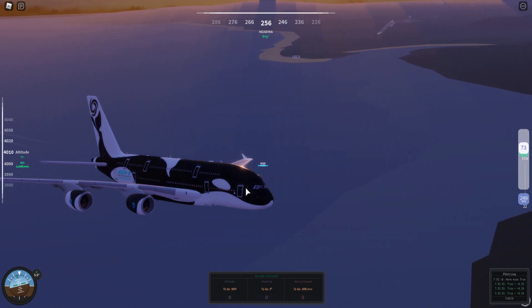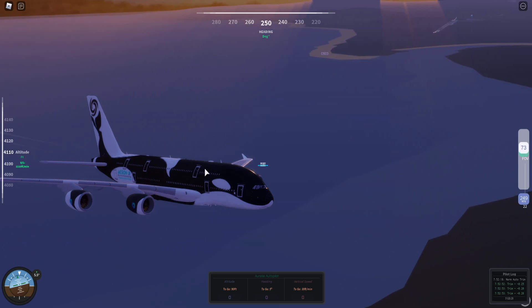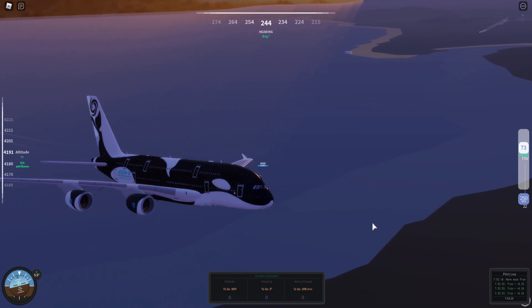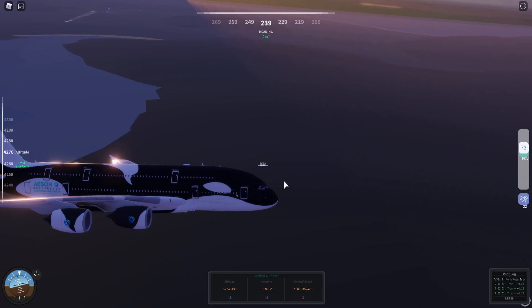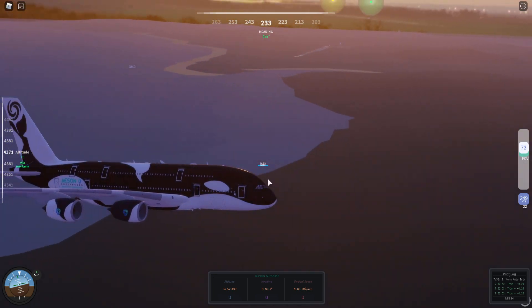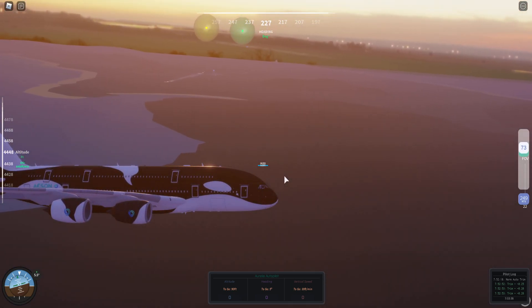As for the rest of it, the fly-by-wire — the three laws already talked about: direct law, alternate law, and normal law — has been added on the A380. We're going to get the testers to have a look, test them, and make sure that everything is fine. So as we take our turn right now, we are flying the East Andean special degree A380 created by John.